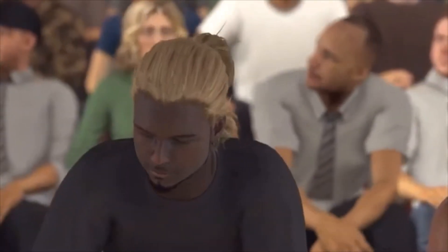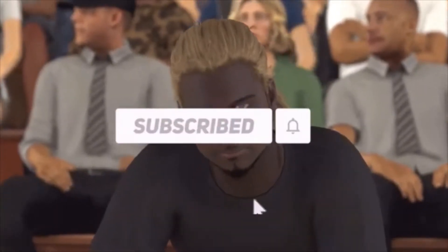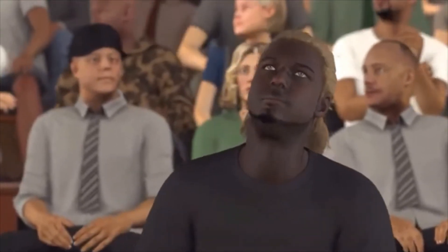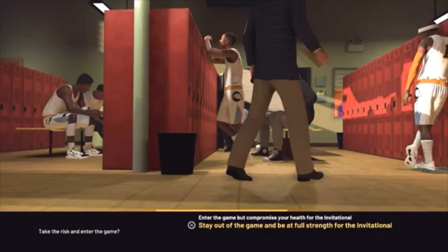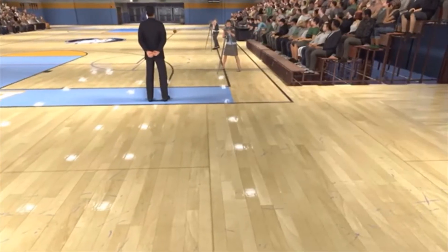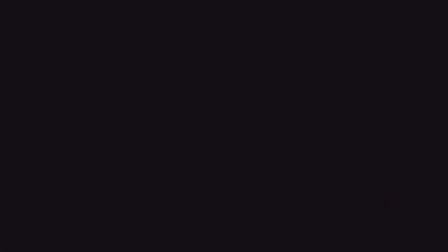Now when you get to your third high school game, your player will be injured so you won't be put in. You'll get a cutscene of your player cheering on the team, and then you'll be presented with a choice asking if you want to take the risk of entering the game. We're not going to do that — we want to get to the college game as fast as possible. Simply hit Stay Out of the Game and wait until you get to the college games.